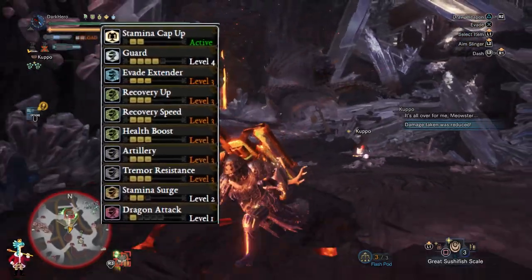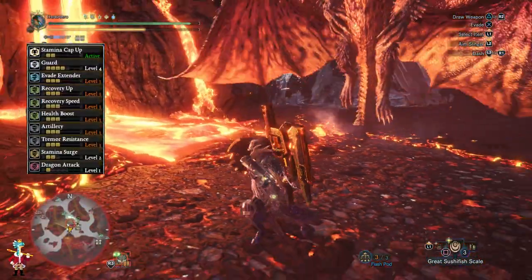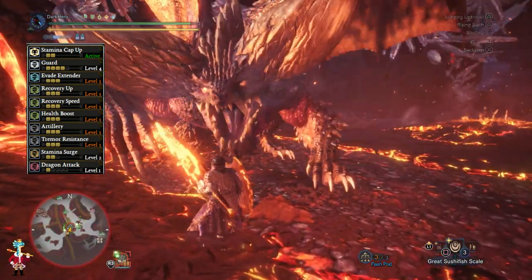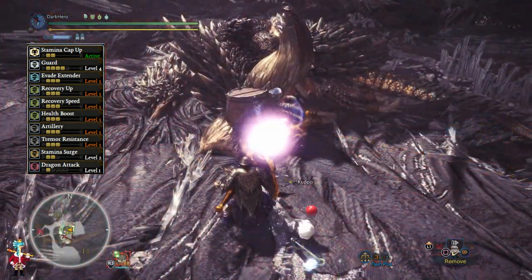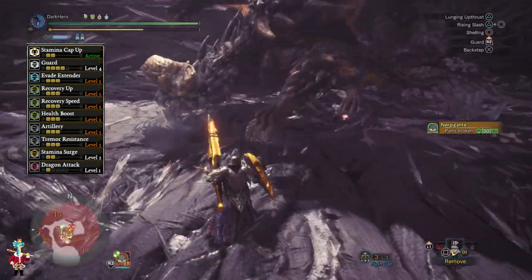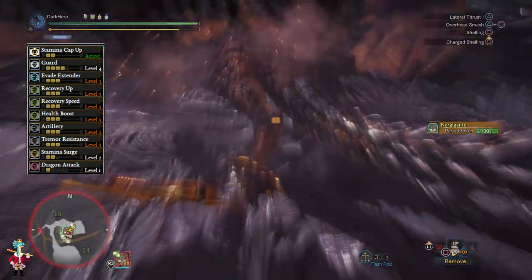Stamina Cap Up increases our overall stamina as part of the Lunastra set bonus. Guard level 4 reduces the knockback each time we block incoming attacks and also reduces the amount of stamina depleted each time we block. Evade Extender increases the distance we travel whenever we use evasion, which is very useful with the gunlance because it is not a mobile weapon at all — and you don't want to sheath your weapon because you want to always be prepared to block an incoming attack.